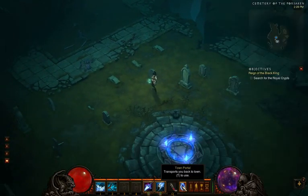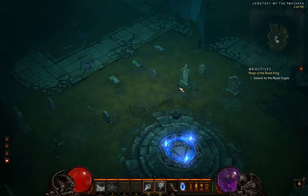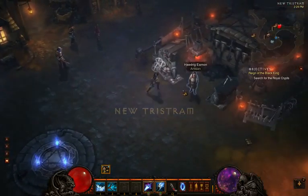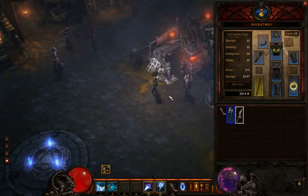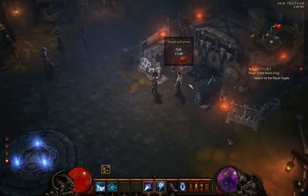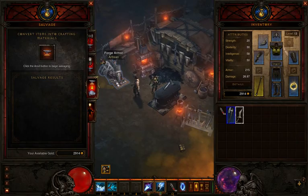I'll show you how this town portal works — it's almost like a Hearthstone. Going over to the blacksmith. First, we have our gold, which is actually per account, not per hero, which is nice. No more having to shuffle gold back and forth between your characters. Also, instead of professions, you have artisans, which make things for you.